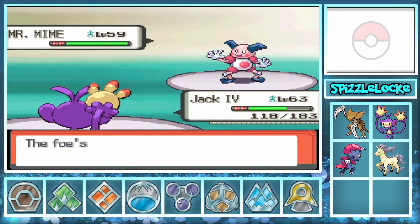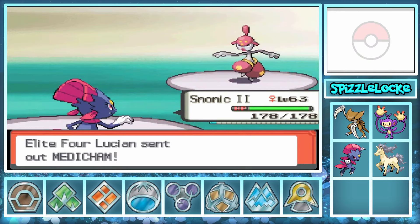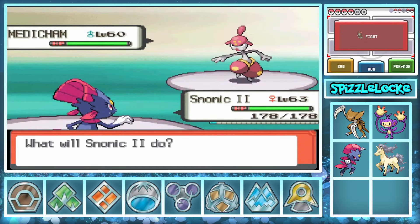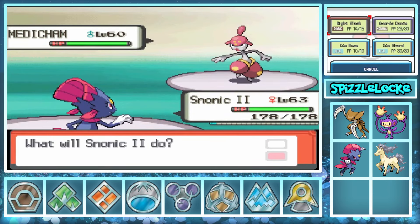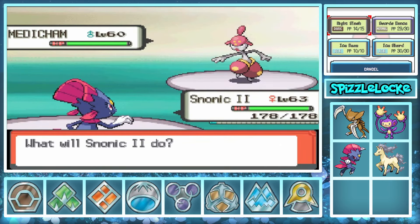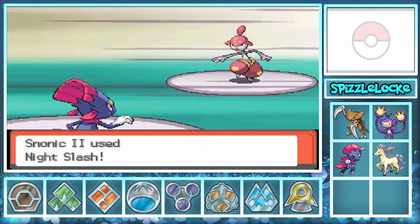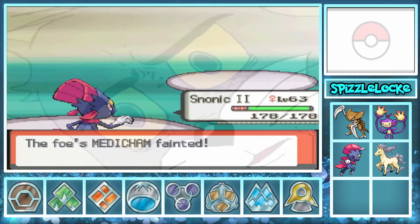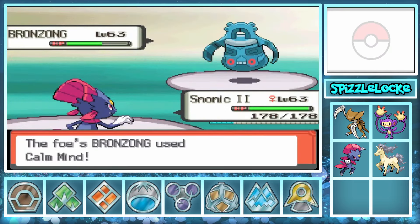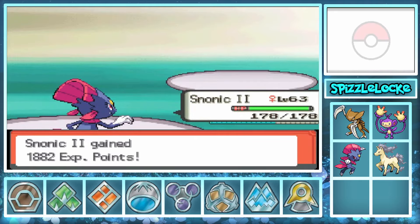Lucian leads with Mr. Mime, so we of course Toxic and set max evasion, and this time pass it to Snonic. We set Swords Dance and OKO Mr. Mime, then proceed to crash out on Medicham. Do not tell me Medicham outspeeds — if Medicham outspeeds, chat, I don't think you want to know what I do on stream to get myself banned. If you do not one-shot Snonic, the run is dead. Do you understand me? If you get touched, tickled, fondled, groped, corn-huzzled — it's over. I need you to come in with the velocity and quickness. Yes! Let's go!